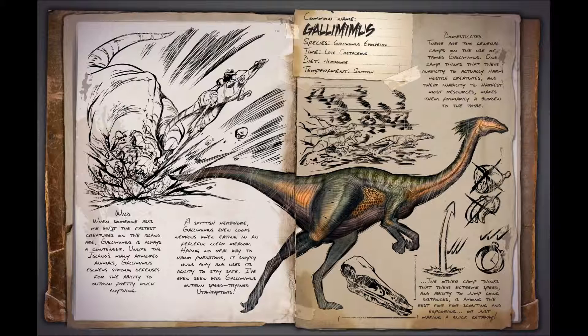In the wild, when asked what the fastest creature on the island is, Gallimimus is always a contender. Unlike the island's many armored animals, Gallimimus draws its defense from the ability to outrun pretty much anything. It's a skittish herbivore — Gallimimus even looks nervous when eating in a peaceful clear meadow, always looking around like a chicken. Having no real way to harm predators, it simply runs away. Wild Gallimimus have even been seen outrunning speed-trained Utaraptors.